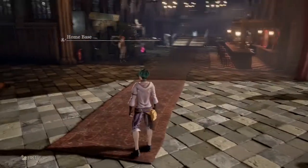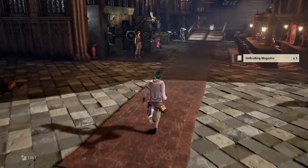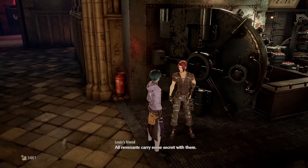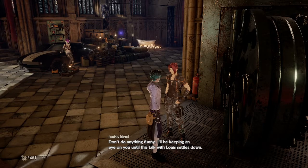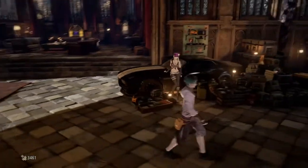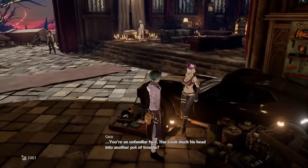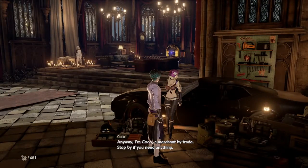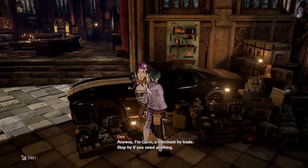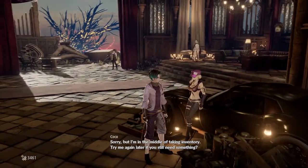This might be my base — looks like a base of operations. What is that? An 'enthralling magazine'? 'All revenants carry some secret with them.' 'I'll be keeping an eye on you until things settle down.' Is she sitting on a Ford Mustang? Hello — 'you're an unfamiliar face. Has Louis stuck his head into another pot of trouble?' I'm Coco, a merchant — stop by if you need anything.